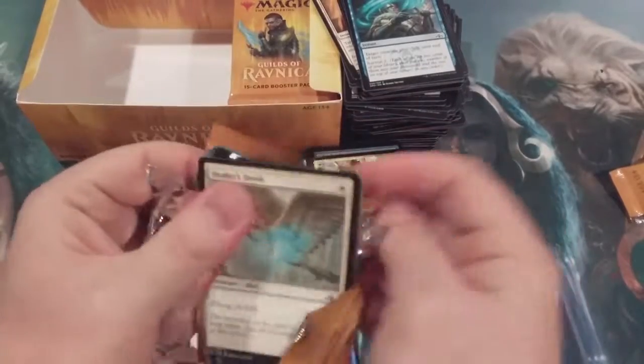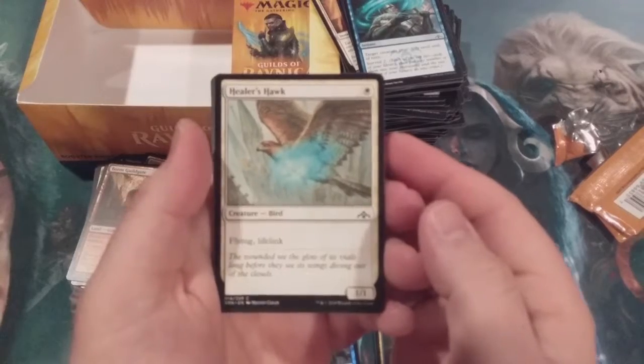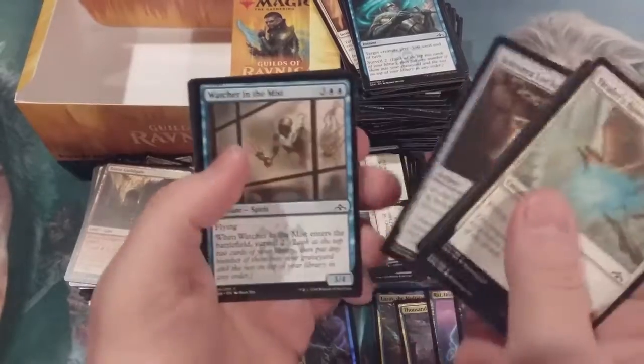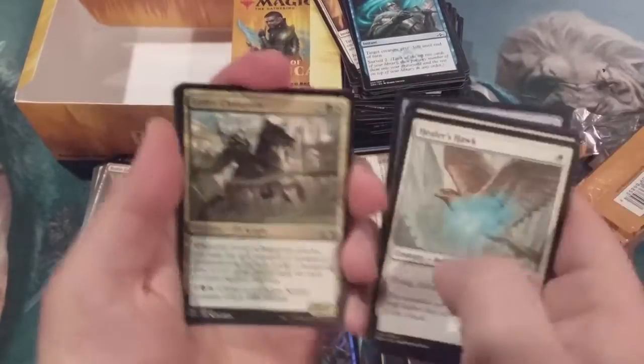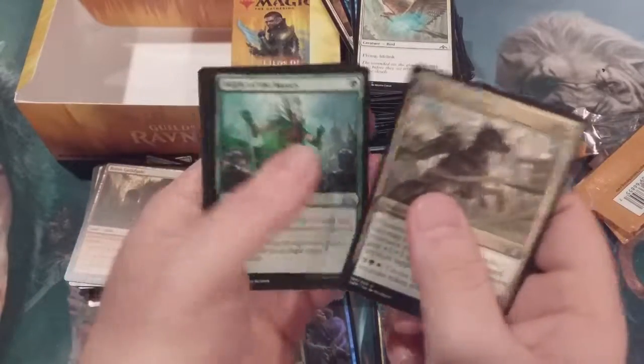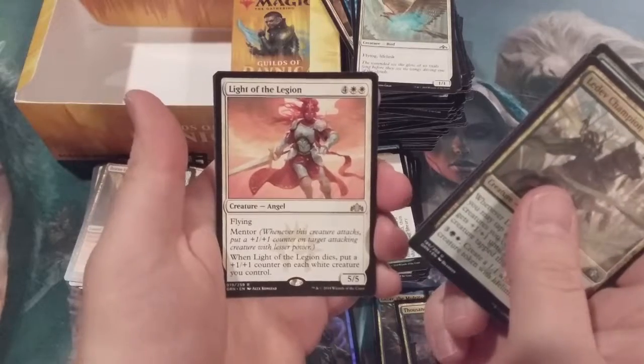Is this gonna go on YouTube — an entire box of Guilds of Ravnica with no shock lands? Do I really want to have that as part of this channel's history? Oh come on. We got Champion of the Masses, a Sinister Sabotage, and Light of the Legion.